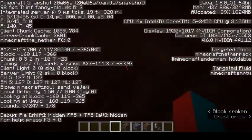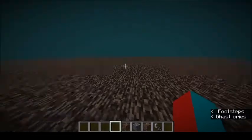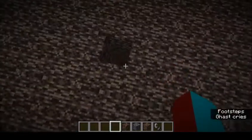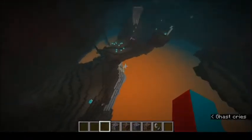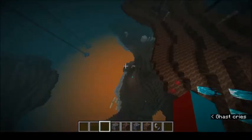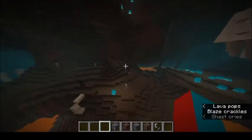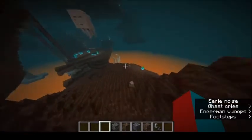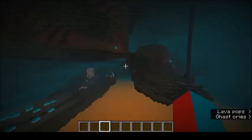Now, what I wish they had done with the Soul Sand Valley is — the top of the Nether is 128 blocks, but you can build up to 256 blocks, and that's where I think they missed out. What I think they should have done is moved the normal Nether with the two new forest biomes up, and maybe had like 48 blocks of space where they have the Soul Sand Valleys — and that's where you'd find the Netherite and stuff. So you had the Nether, and then a deeper Nether with the Netherite and soul stuff.